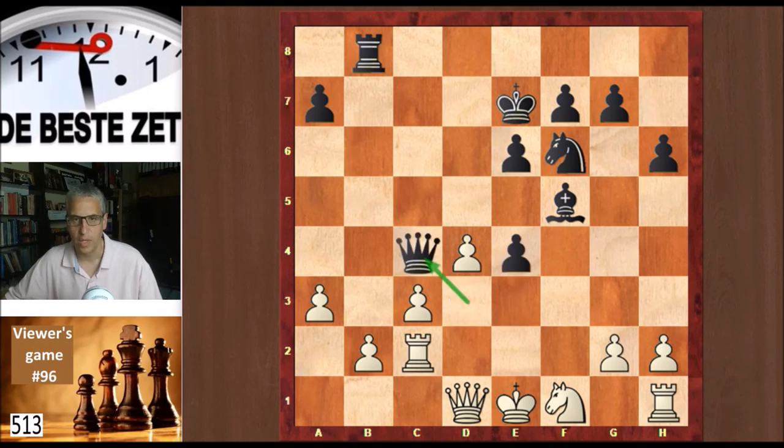Because now there is knight e3, and that's a very strong move from Evan. It's blocking the pawn — the e-pawn — with a tempo on the queen. And this knight is now beautifully placed.